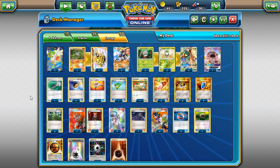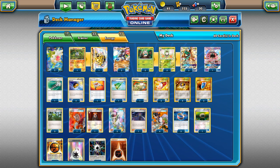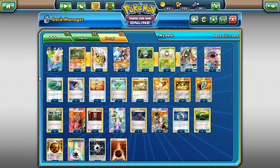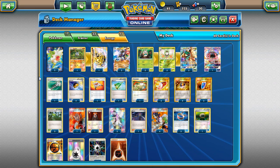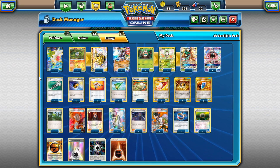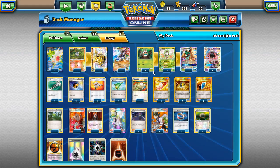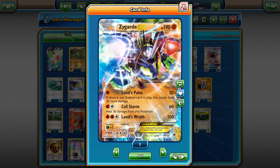Welcome back to a brand new PTCGO video. Today we're taking a look at a new deck I've made using Zygarde-EX with Decidueye-GX. On my stream I was testing out different Zygarde builds — I tested Zygarde Lycanroc and also Zygarde Decidueye — and I had some good luck with it. The deck worked pretty well. There were a few games where it wasn't going okay, like a game against a Sylveon deck where he kind of just trapped me, but this baby Carbink came in handy. Basically the gist of this deck is just hit hard with Zygarde and use Decidueye to do more damage.